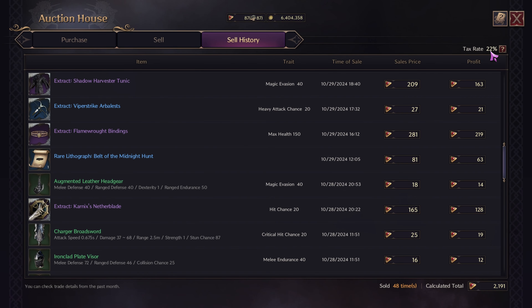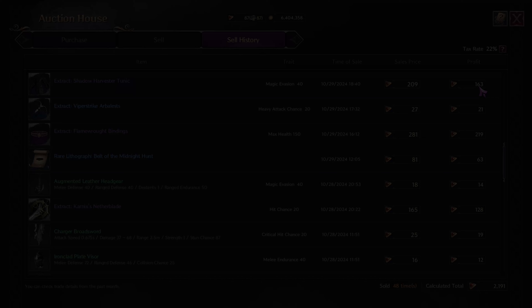The final thing to know is the tax rate of 22%, which means your sales price will be taxed at 22%. For example, if you sell an item for 209 lucent, after the 22% tax rate you get a profit of 163 lucent — that is the amount of lucent you will actually receive.